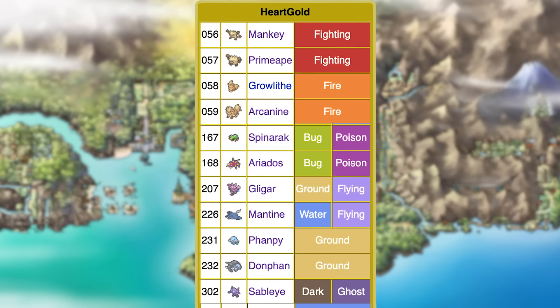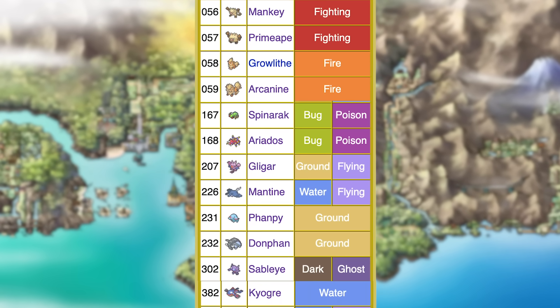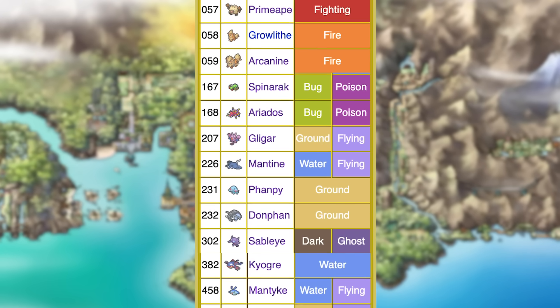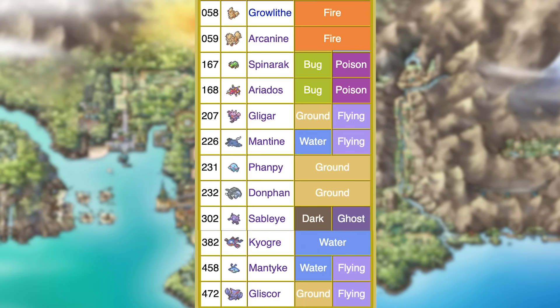Finally for this video is HeartGold versus SoulSilver. The version exclusives compared to the originals didn't change that much. HeartGold's exclusives are Mankey, Primeape, Growlithe, Arcanine, Spinarak, Ariados, Gligar, Gliscor, Mantyke, Mantine, Phanpy, Donphan, Sableye, Baltoy, Claydol, and Kyogre.